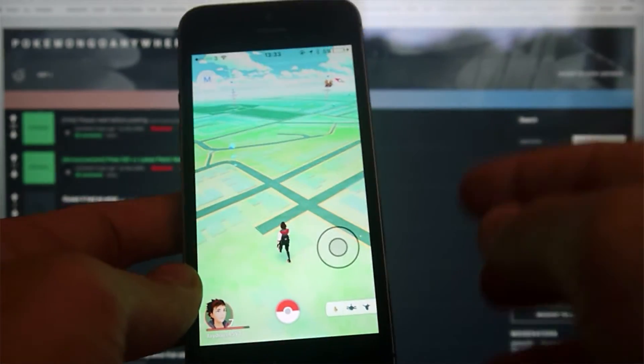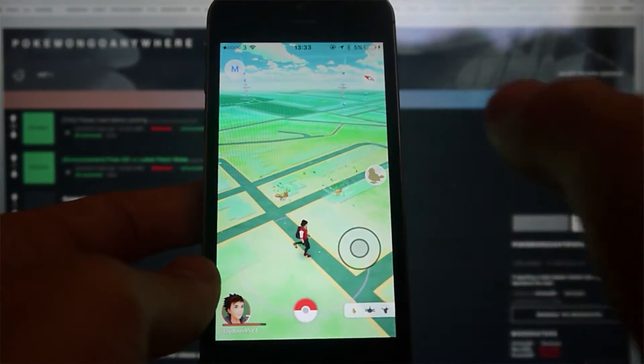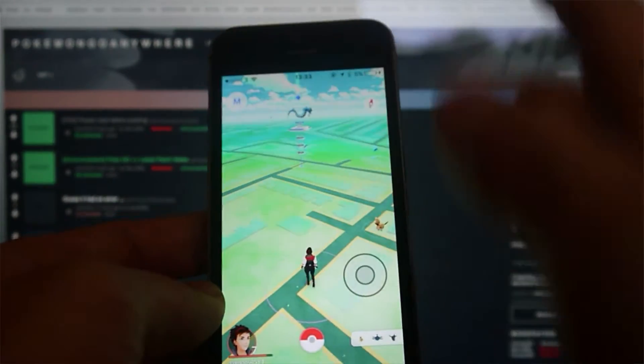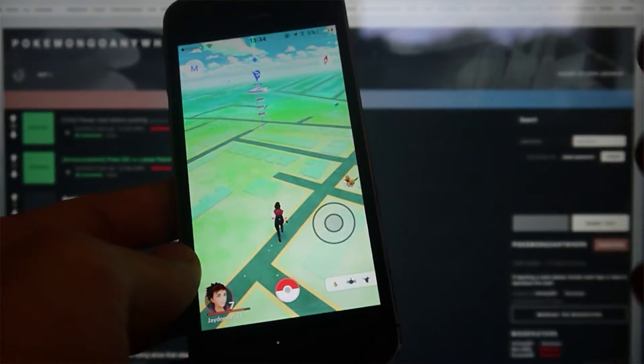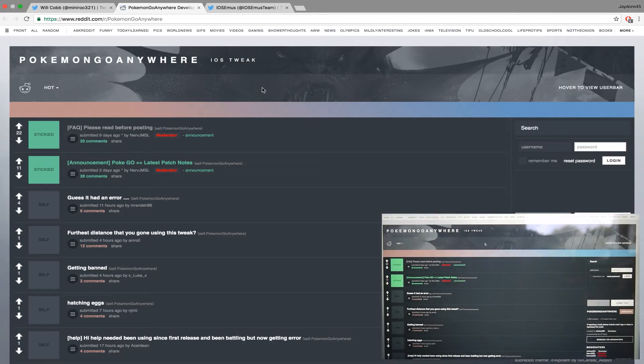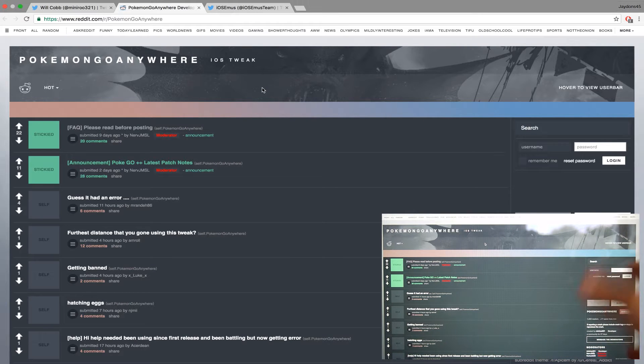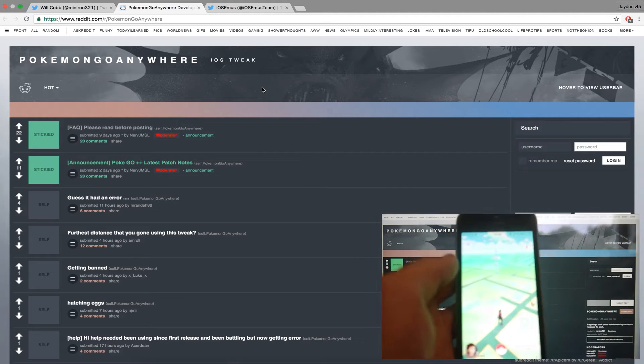The one made by Will Cobb: you have to use Insidious, download the IPA, put it on your iPhone, and then trust it. For any questions I can't answer, I want to redirect you to his website — he has a Reddit page called PokemonGoAnywhere, and I have the link in the description. People post a load of questions there that get answered. If there's a new hack coming out, it'll be on there before anywhere else.